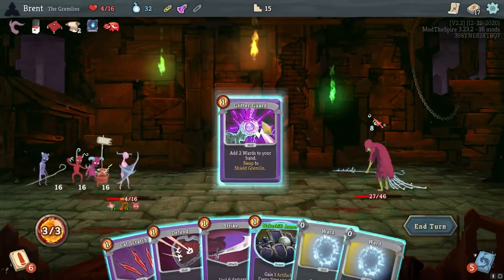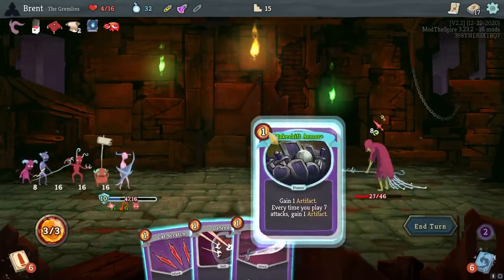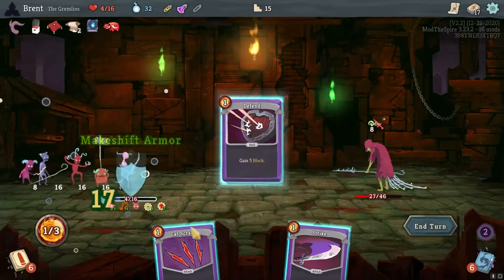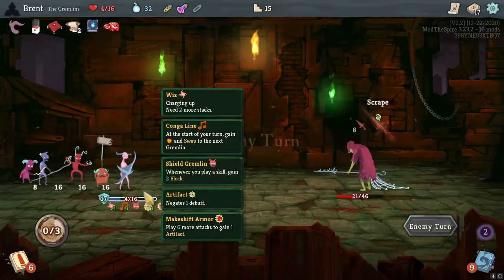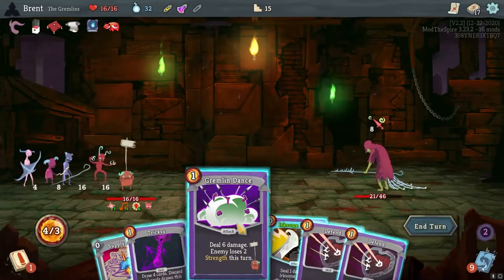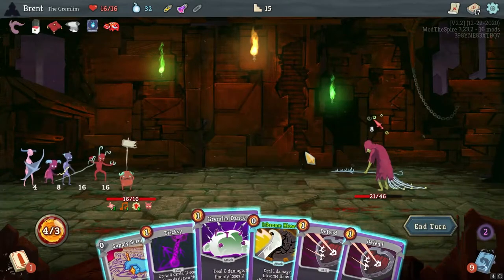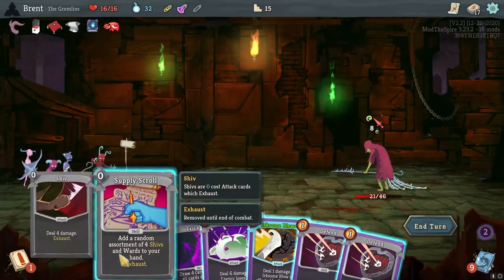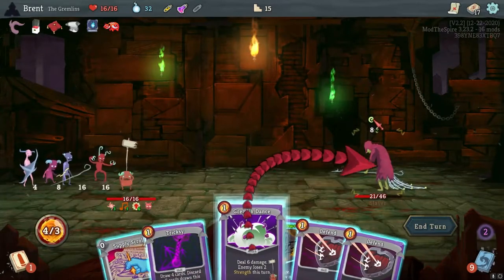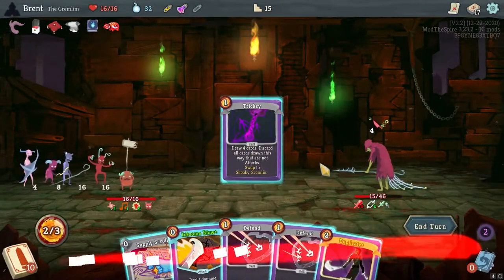I'm going to take a bunch of damage. I don't feel like I'm set up quite yet to go into attack, so I'm just going to defend a good amount. Call it there. Lose two this turn would be a good one. We have no way to get into any strength currently. So let's do this first. Then I'm going to switch.